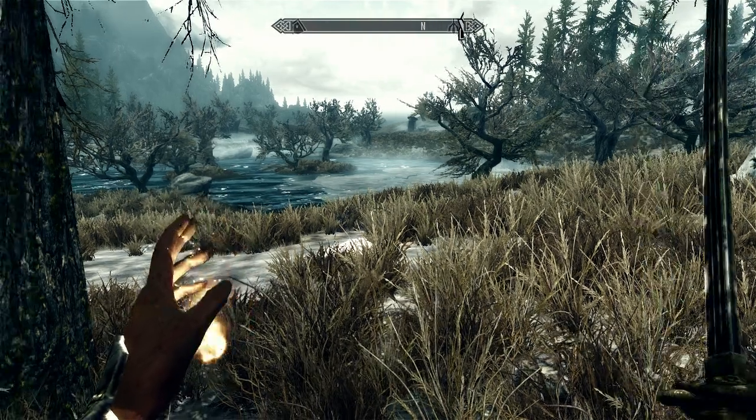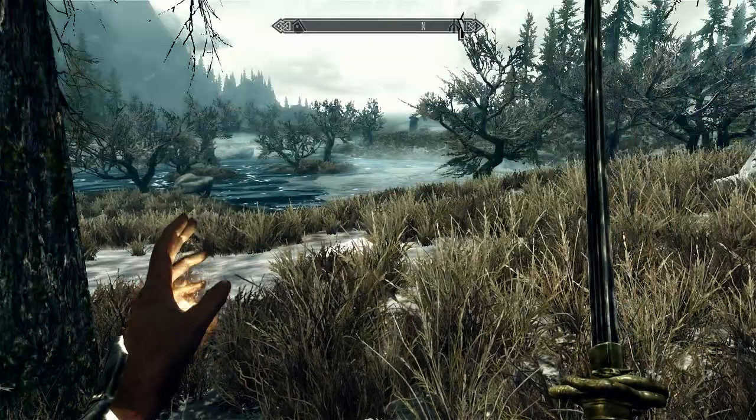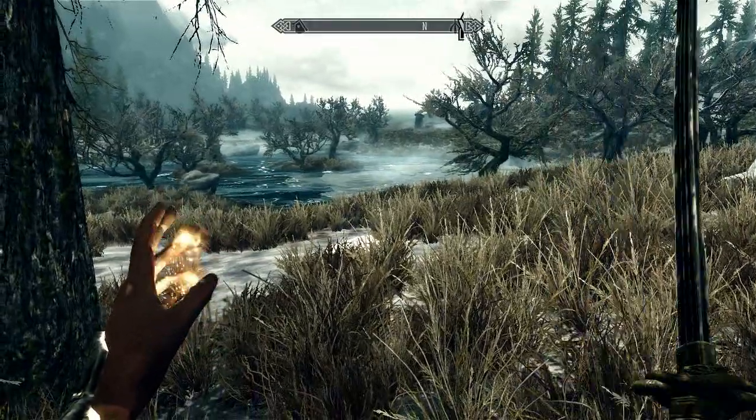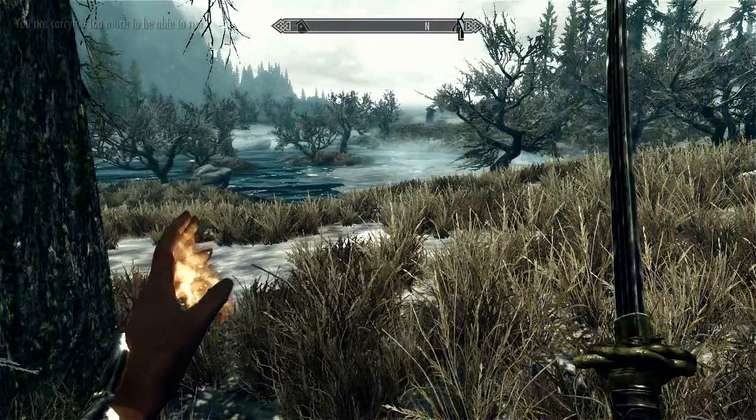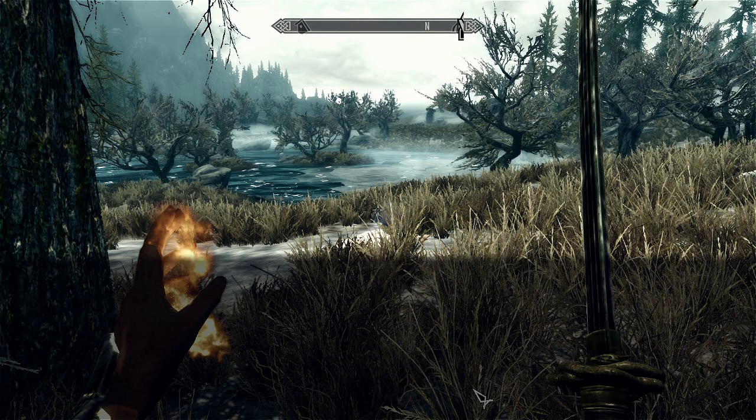What we need to do to change that — because I hate leaving anything of value behind — is to press the tilde key, which is the squiggly line key on the top left hand side of your keyboard. Once you press the tilde key it'll bring up the option to type. Then type in the following: player.setav carryweight, then put in whatever value you want.